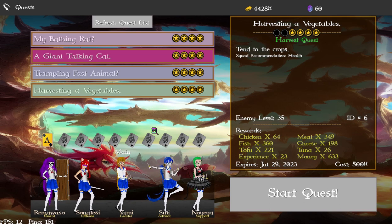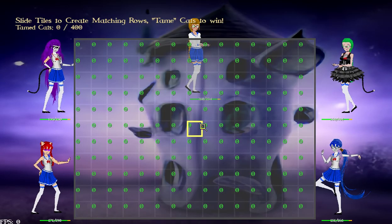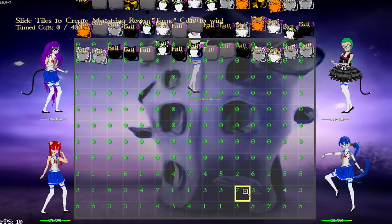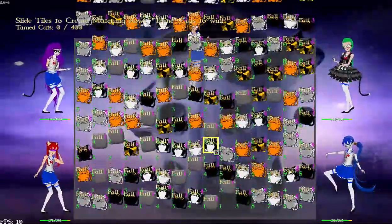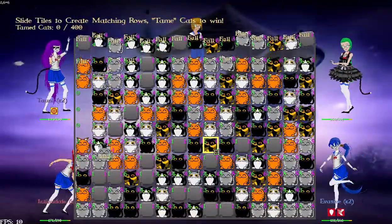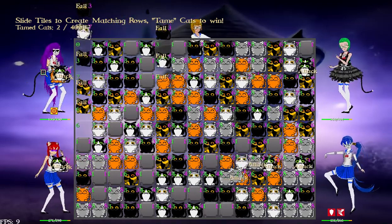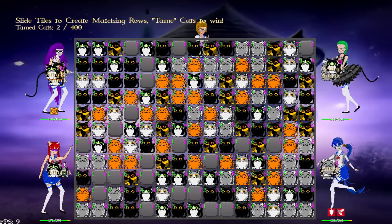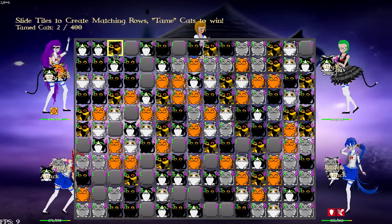Those are the game modes I've completed the mechanics for. Of course I need to go back and redo the game assets to make them better. That leads us to the adoption quest, which is almost done. This is a slide-match — a minimum-of-three puzzle type. When you match, you'll see these cats run to the characters and aggressively attack them.